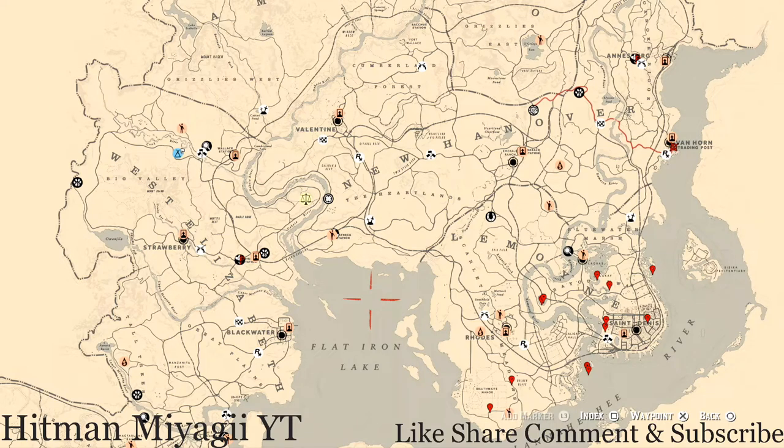What's going on, Hit Squad? It's your main man Hitman, and I am back once again with the daily spawn updates for Red Dead Online. This is for the family heirlooms, all luxury, the coins, the flowers, the antique alcohol bottles, all tarot cards, the bird eggs, and the fossils today.